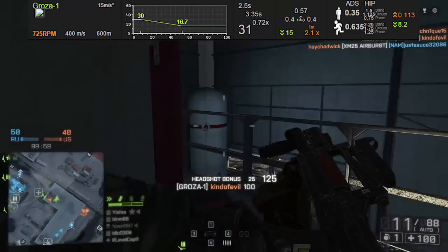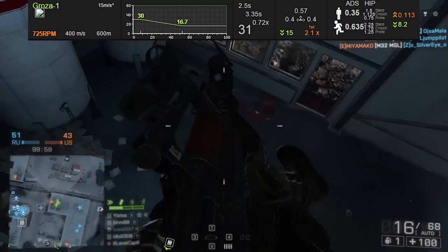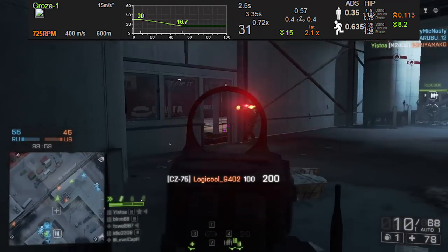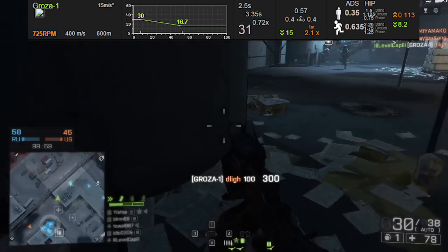Popping up the sim thick charts here, you can see that it does 30 damage maximum, as opposed to, say, the MTAR or most other carbines at 24.5 damage maximum. This is a pretty significant amount of damage because it means you're going to be able to four-shot kill people, even if they're using the defensive perk in close quarters.